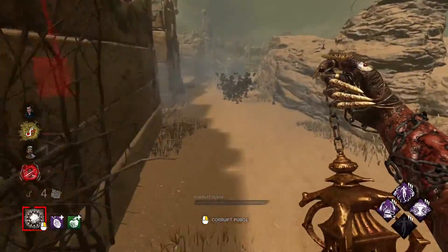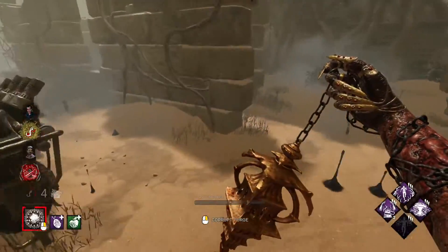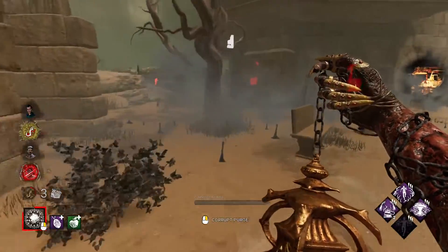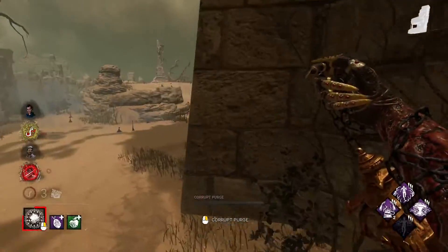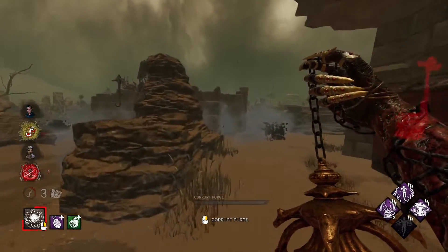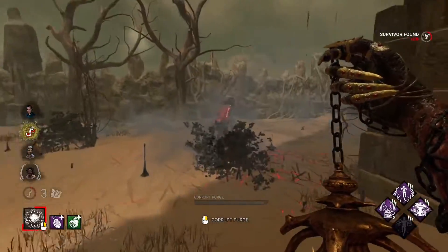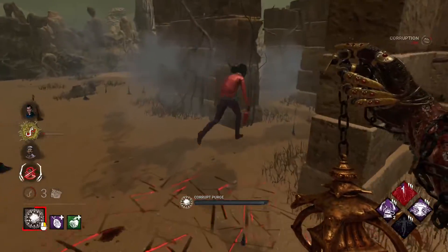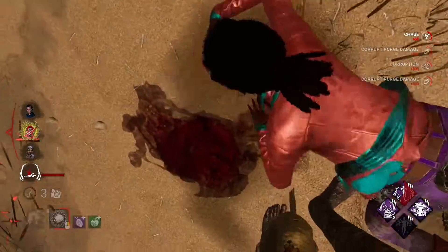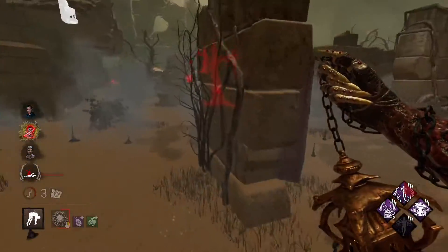I think the Claudette ran down to this gen - maybe not though. Actually, I see her over there. It looks like she's cleansing over there at that fountain. I might go for her since she's kind of in this corner - maybe I can trap her there. You can see you can down survivors super quickly with Plague's power. It's really nice. That's why I think this build could work pretty well.